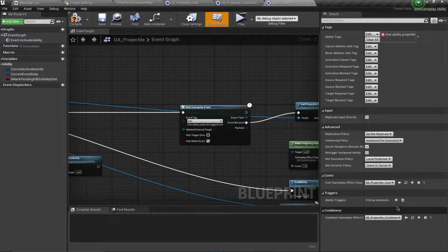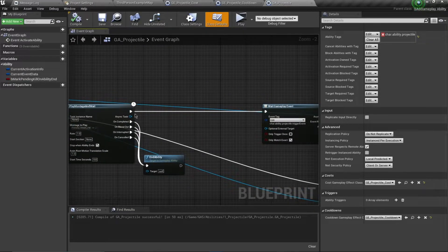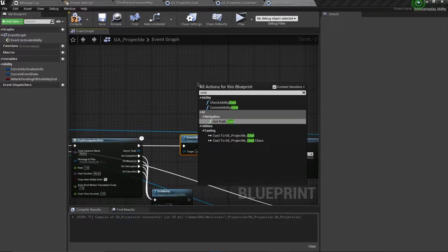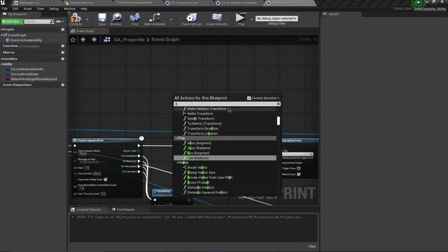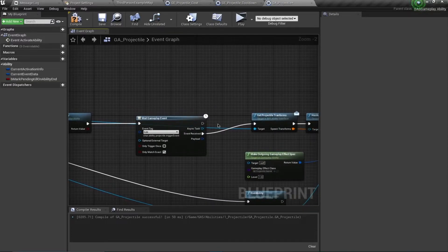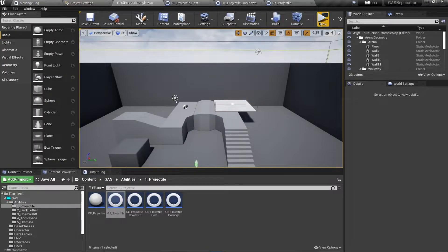Just adding these does not automatically apply the cost and cooldown — we have to commit them. Right after the play montage node, add a Commit Ability node, which commits both cost and cooldown simultaneously. If you want to separate them, you can use Commit Ability Cost and Commit Ability Cooldown individually — for example, committing cost when a gameplay event is received and cooldown after the montage.